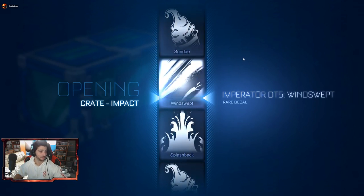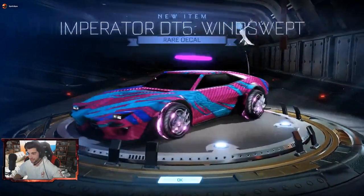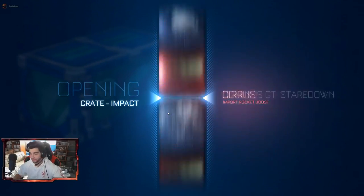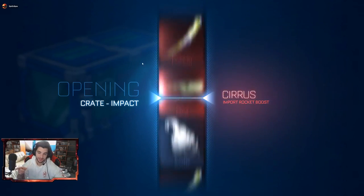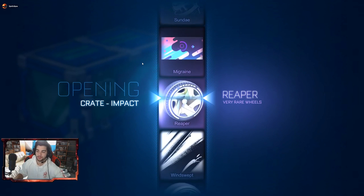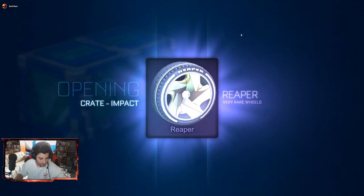And then another Imperator decal — I guess instead of Sundaes we're just going to keep on getting this. We got it painted too, again in cobalt — the game seems to be favoring cobalt. What's next, cobalt painted wheels? Cue it, come on game, give it to me! They're just normal wheels — they're still very rare wheels though, so I'm happy with that.